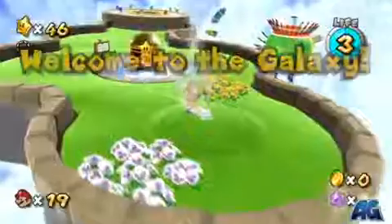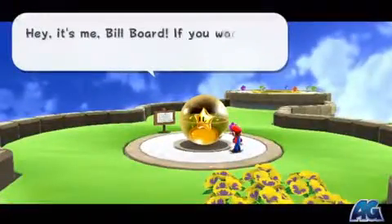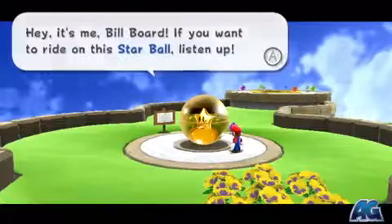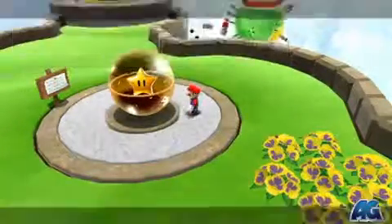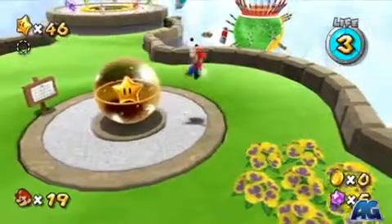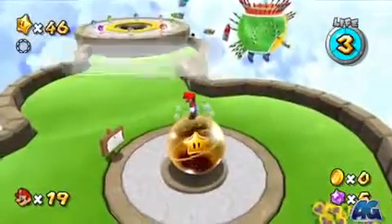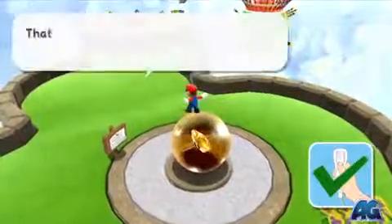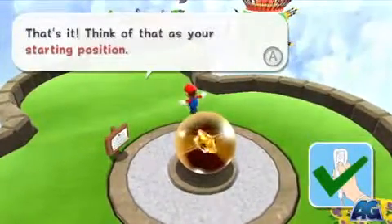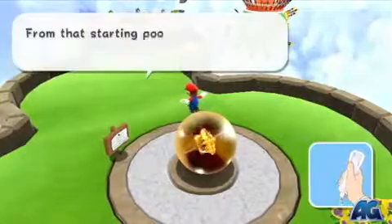This galaxy is very heavy on the motion controls because what it requires you to do is to hop on top of this ball with the star on it and use the remote to guide yourself around. So what you gotta do is jump on it first — it's gonna give you the whole tutorial here but I'll sum it up. You just hold your remote straight up and then tilt it in the way you want to go. That's pretty much the gist of it, so let's get going on this thing.